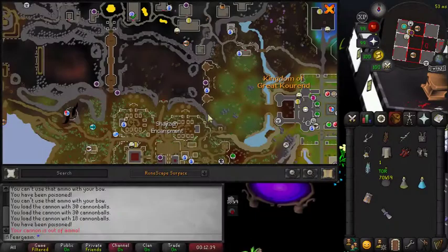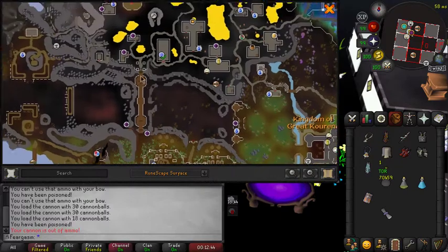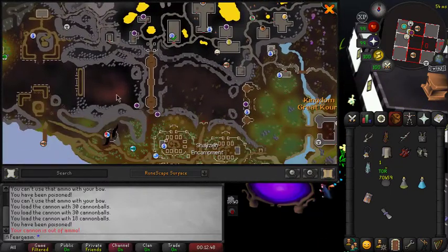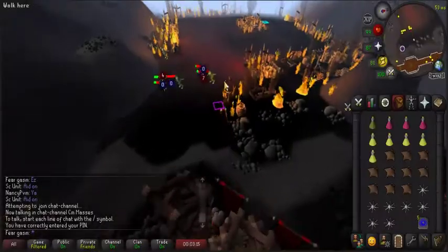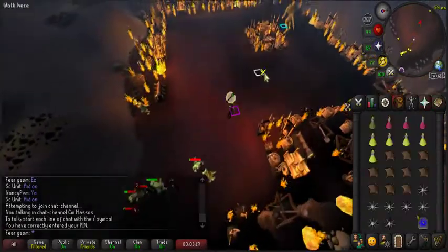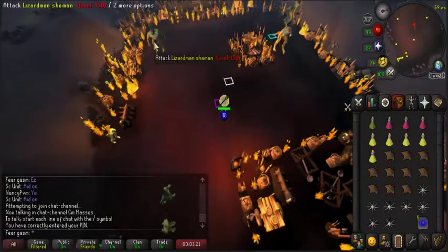Just to cover the location: here's the current castle, here's the inferno teleport on the Xerics talisman, and this is the lizardman canyon where we'll be killing the shamans. First things first, I'm going to pray range.